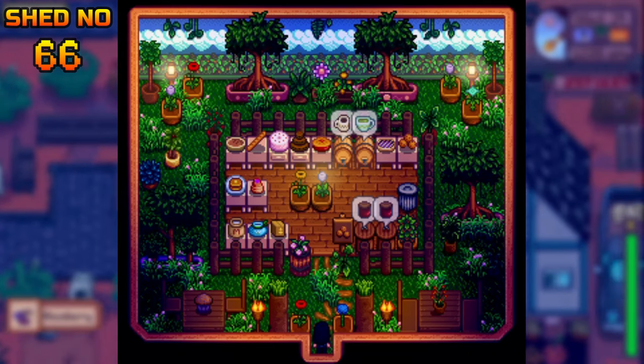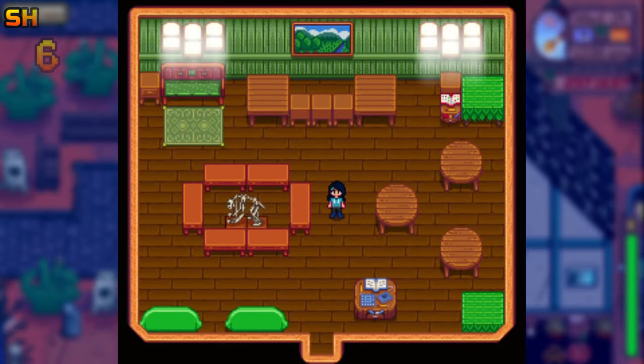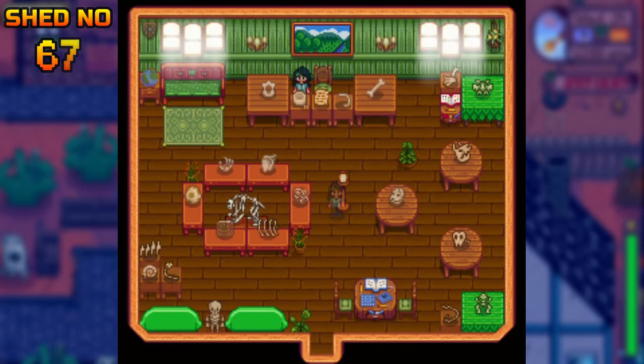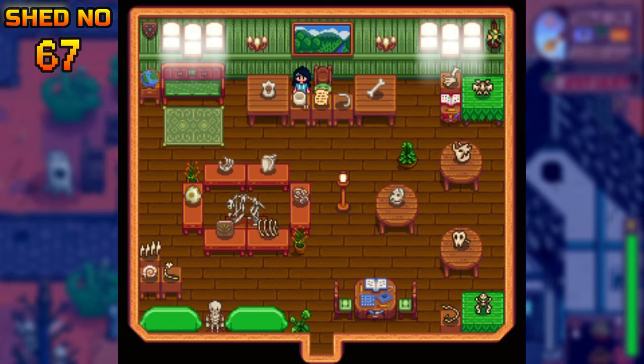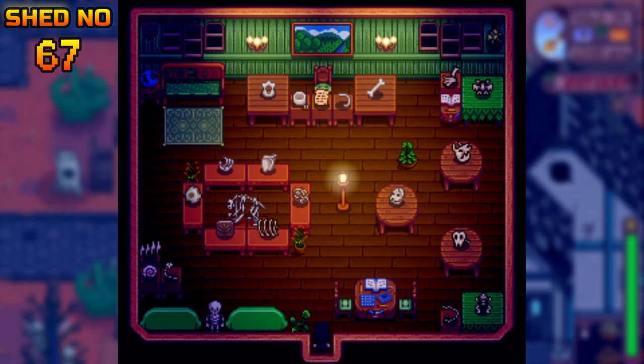I present to you Professor Snail's Field Office — we can also call it his dream shed. This one is pretty self-explanatory: as you can see, we have a lot of fossils here and there.